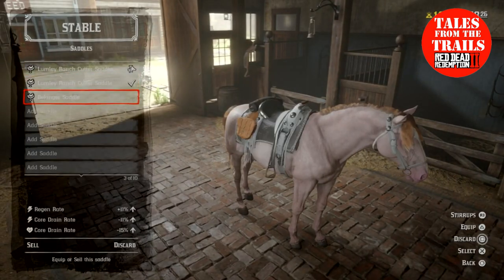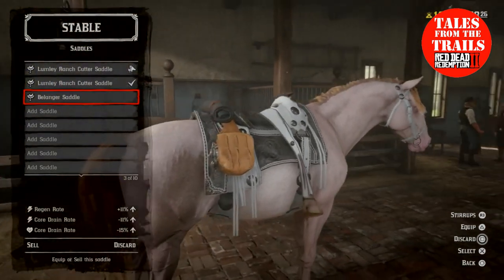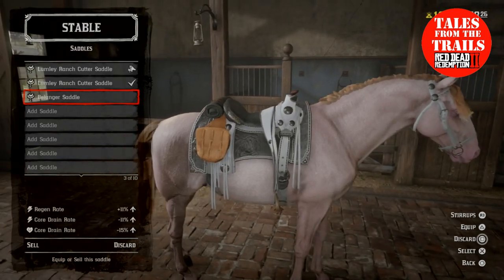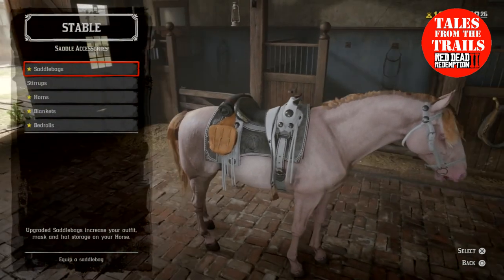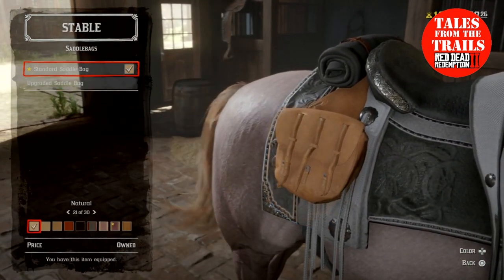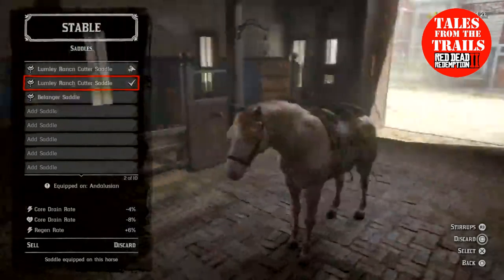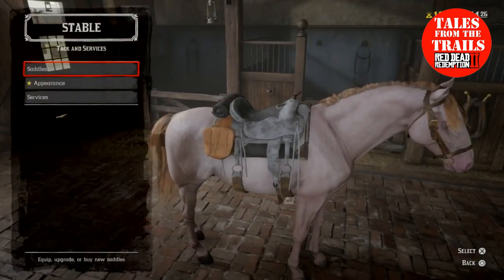We're going in to the stables. Under tack and saddles, we have the Bellinger — that's pretty smart for a saddle, I really like that. I need to find a better way to view the tack before buying it because when it's in the catalogue you can't really tell the color. I'll be changing my saddlebag color but I can't because I'm not the right level. Let's go with the black one — there's a charcoal one too.